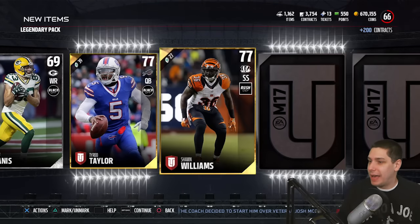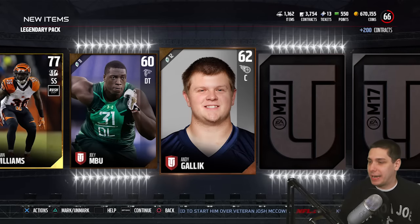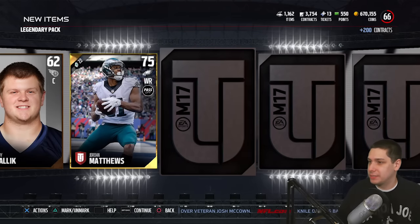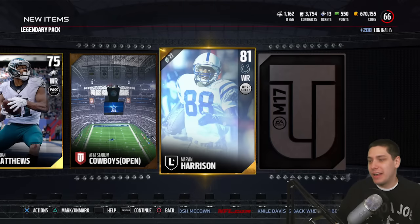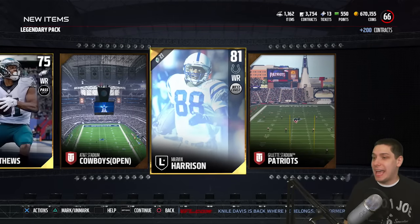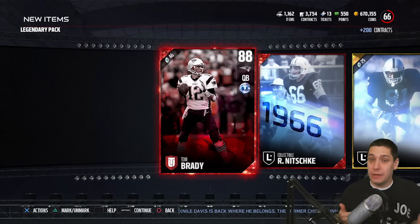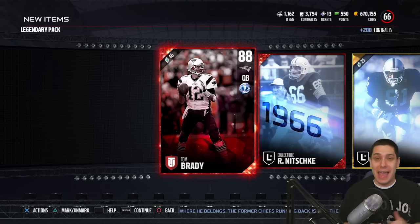Tyrod Taylor, Sean Williams — we're getting down there, I don't think we have much left for potential pulls. Jordan Matthews — that's probably our last gold. Marvin Harrison collectible. Unfortunately we don't pull anything else real amazing. We do get the Tom Brady though, which is definitely one of the best players I have pulled this year. Very, very happy about that.